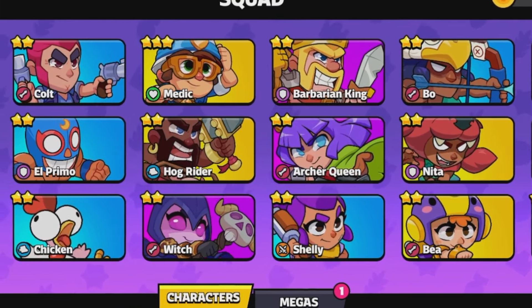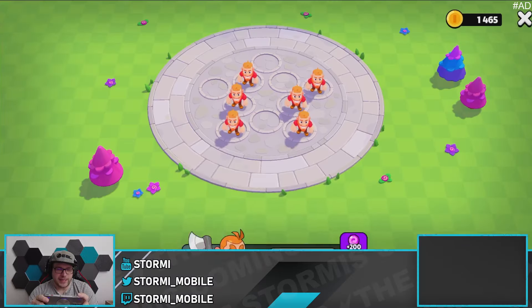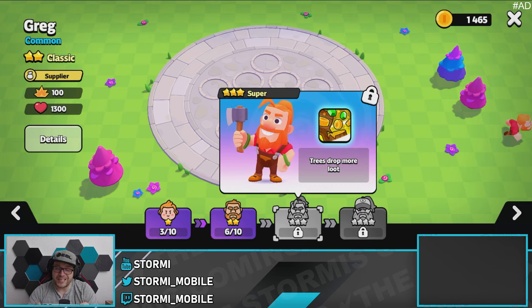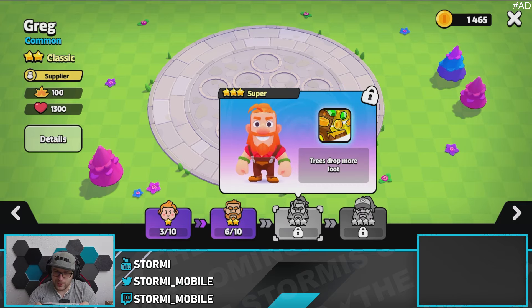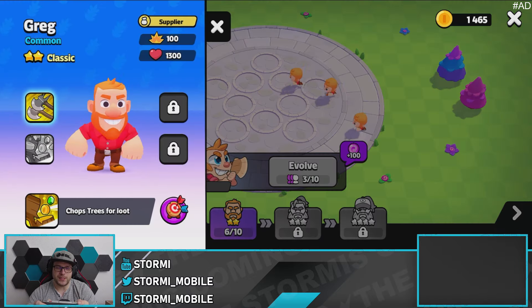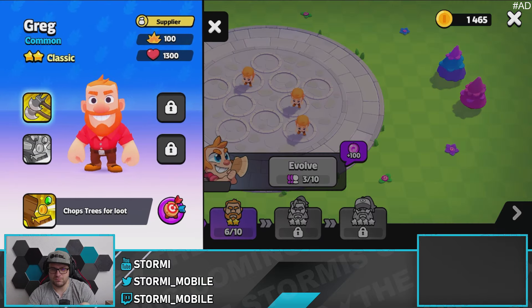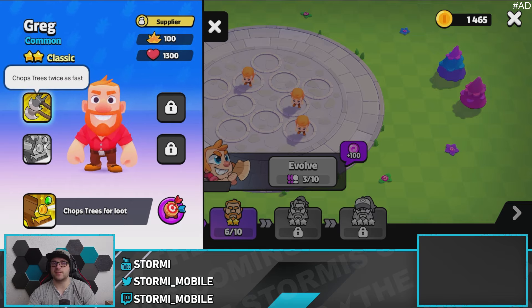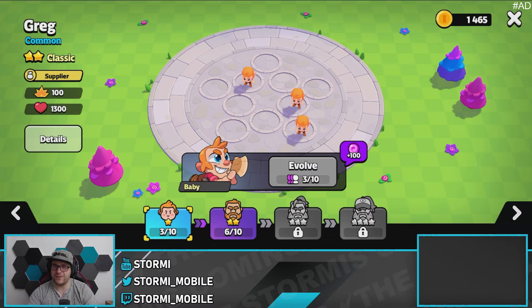Right here at my squad, and there's Crack. Crack is a supplier unit — right now we have him at 2 stars and 6 out of 10 brokers on the way to the super unit, and I can't wait to get him in his super form because he's getting even better. As a baby he chops trees for loot. As a classic, he chops trees twice as fast, cutting them in half the time, which is very nice and useful.